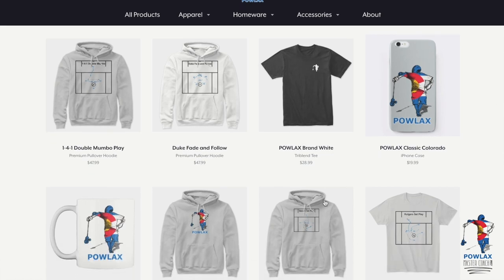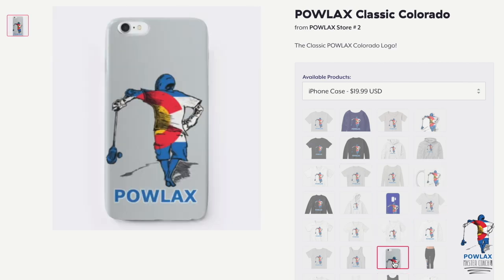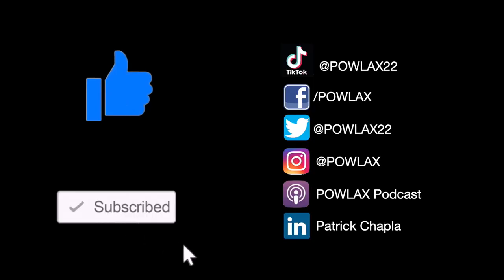Also, make sure to check out the PowLax Teespring Store where you can get PowLax hoodies, t-shirts, tank tops, mugs, even phone cases, and you can customize them to fit your team's colorway. Finally, make sure to like, subscribe, and follow PowLax on all these social media sites.